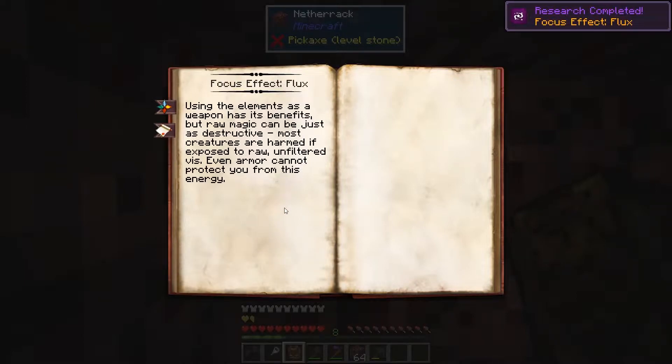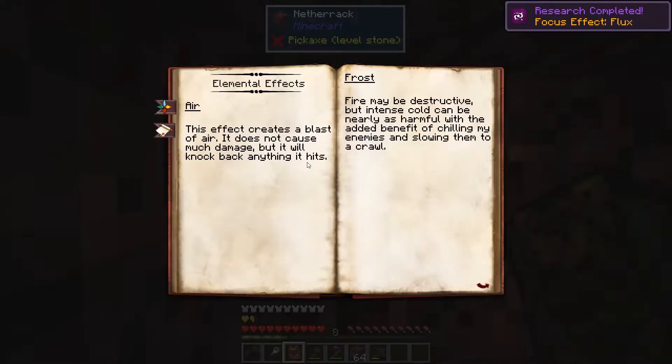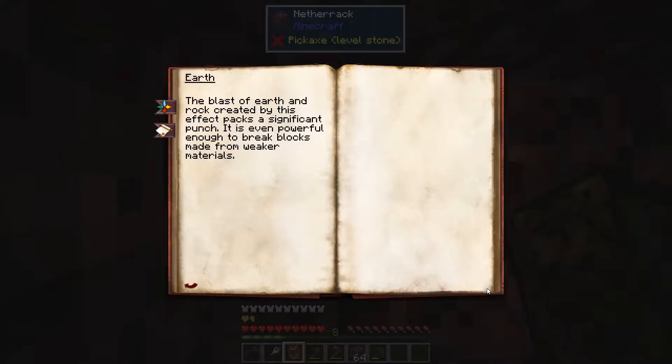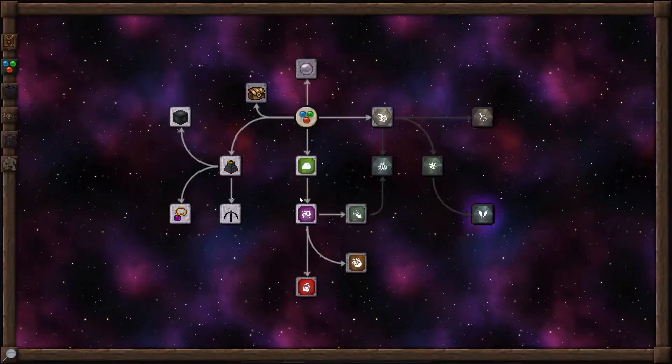The differences between the projectiles are pretty simple. Air effect does not do a lot of damage, but it has knockback. Frost makes things slow rather than putting them on fire, so that's kind of nice. And earth — it's good for breaking blocks. As far as the flux effect, this will ignore armor, so that's nice at times too.